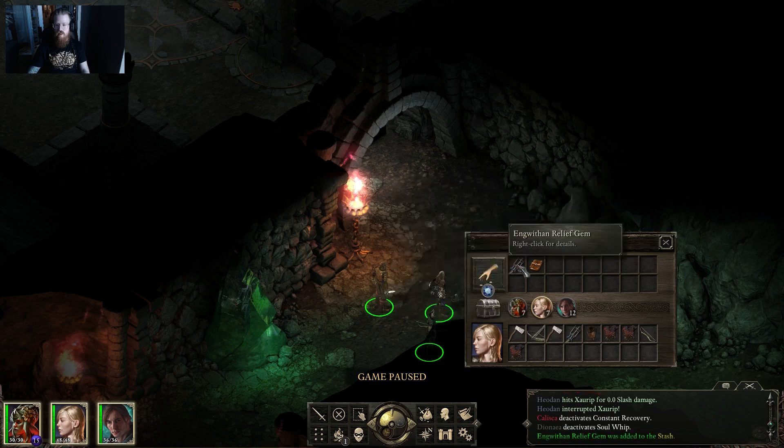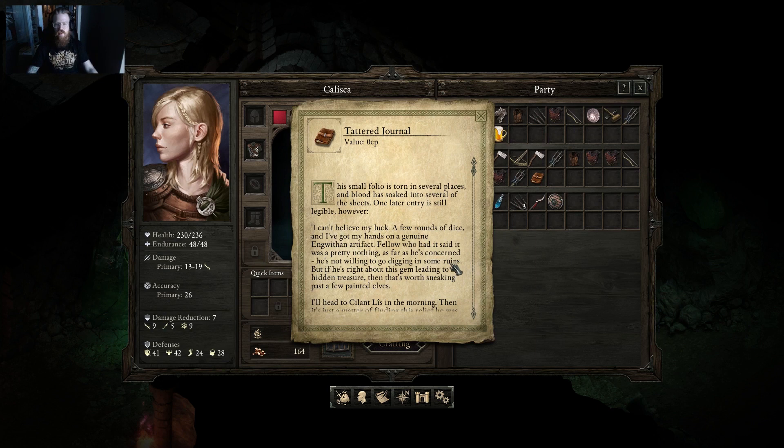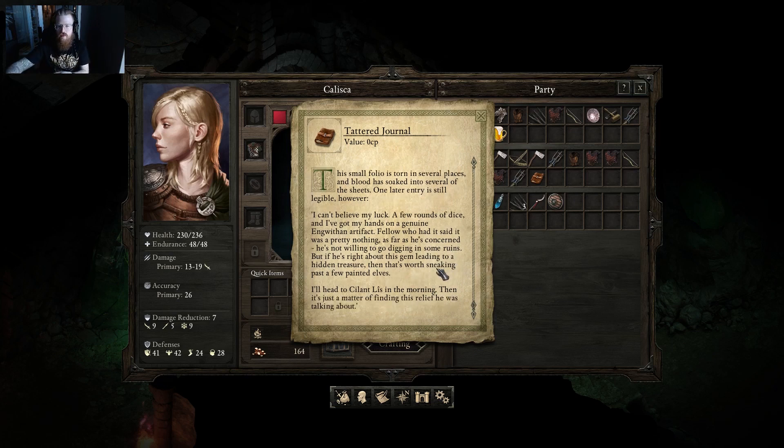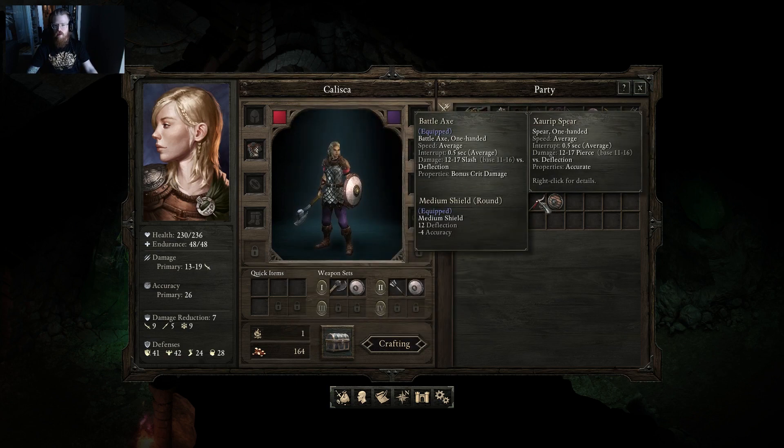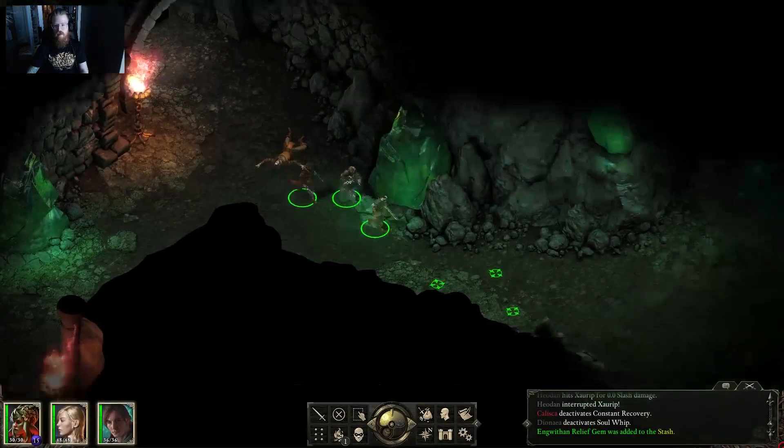I loot a crossbow, a tattered journal, and a small torn folio from a dead explorer. The journal entry reads that the writer got his hands on an artifact, found dice, and was sneaking past some painted elves to head to Slint Lease in the morning. Seems like some other guys tried to get into this dungeon for treasure and it didn't go very well for them.